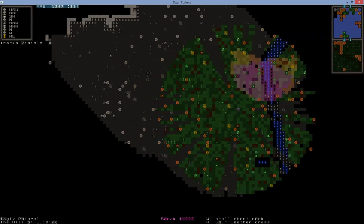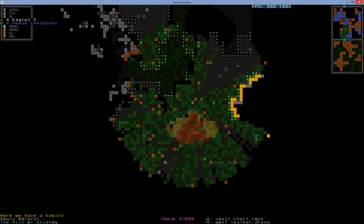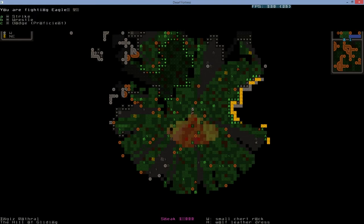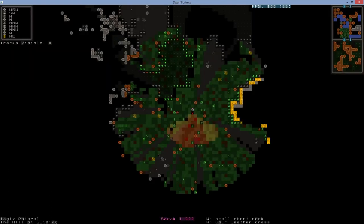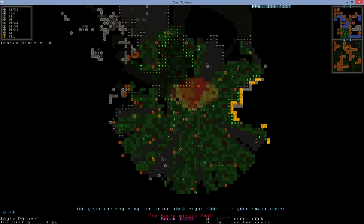Here's an example: we have an eagle. An eagle is a reasonable enemy — it will attack you so your dodging gets trained, but it's not strong enough to kill you outright. Press Shift-A and select Alt-Y to confirm the attack and wrestle it. Grab it with one arm — say the left hand — and grab it somewhere on the body. Then press Shift-C and select your attack preferences: close combat, move to dodge.